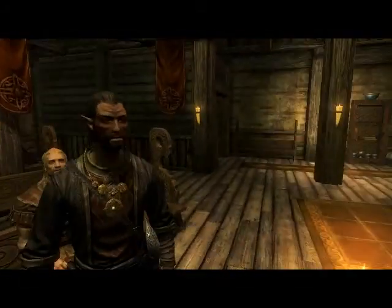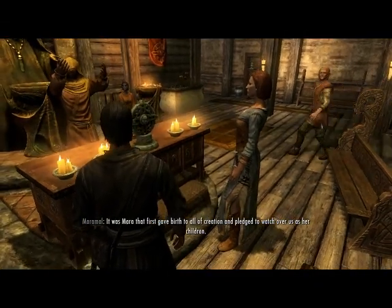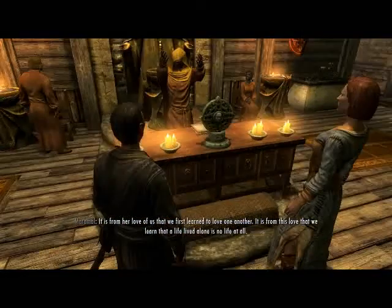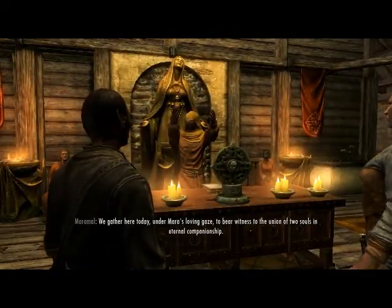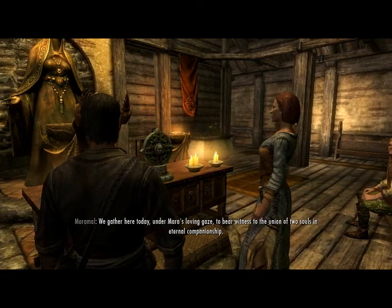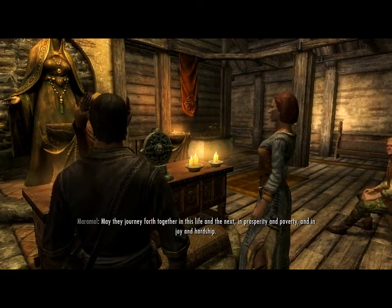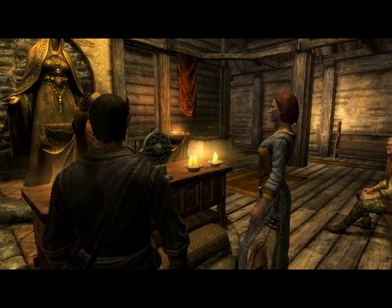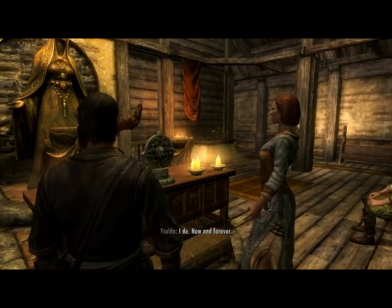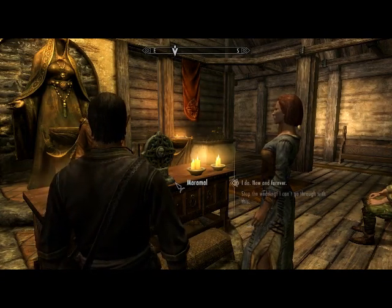Right here the wedding ceremony is going on and you have two options: one, 'I do,' and two, you have a nervous breakdown and jump out the window. After the wedding ceremony ends, you'll get a ring that increases restoration or something — that's just, I sold it. Sold your wedding ring. If you say no, everybody in the church will hate you.